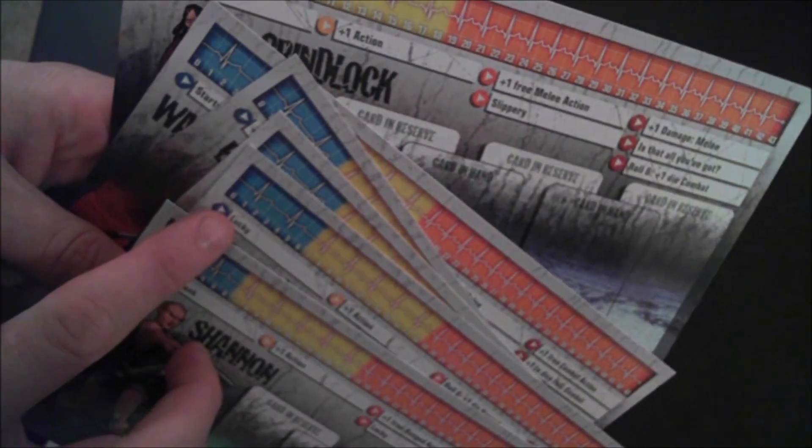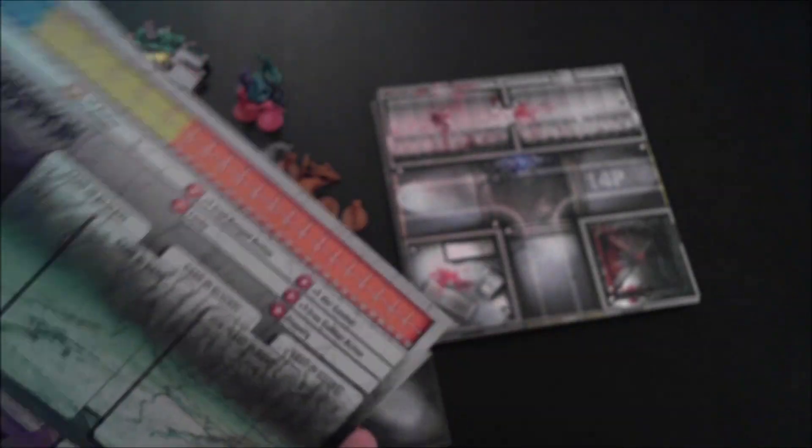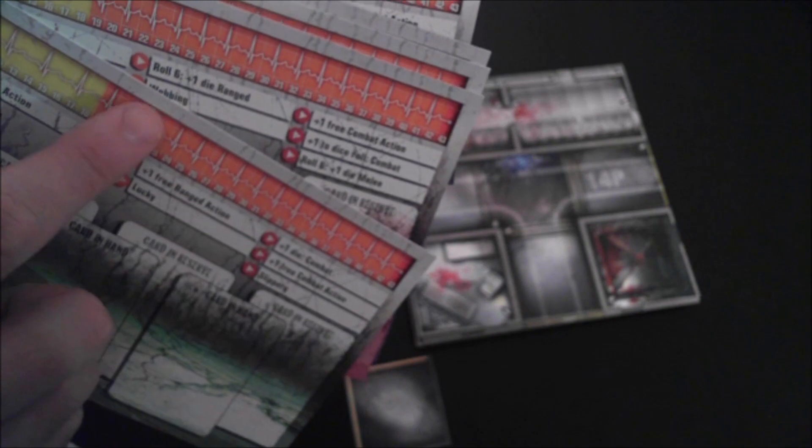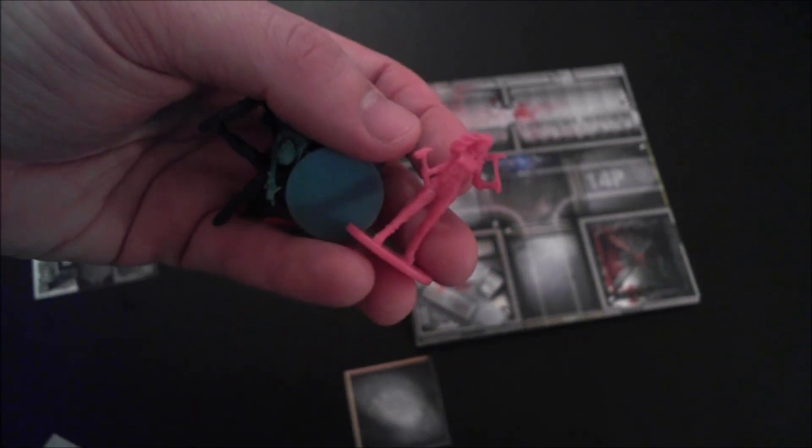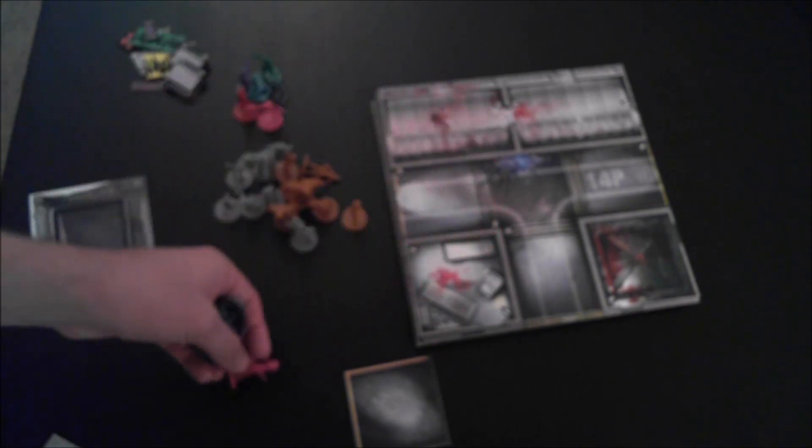Many of the abilities are very new to the game, and there's a huge index in the rulebook that tells you what they all do. Of course, when you get up to orange and red, you have even more special abilities unique to each survivor. They really did a very, very good job with the miniatures in this one.